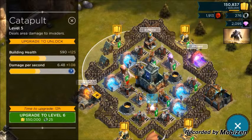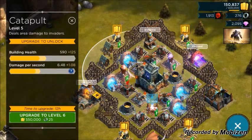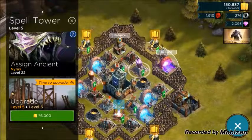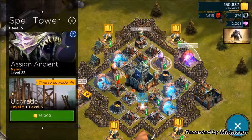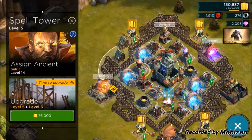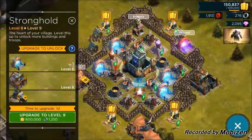The troops most damaged by splash damage are the wardens — they can be destroyed pretty quickly by a few blasts from the catapult. It's happened to me many times; sometimes you forget about it and next thing you know your wardens are dead. Then we have the spell towers: you assign an ancient to them and it has a certain effect on attacking troops that come within that radius. I have two spell towers at level five — Swordrick assigned to one and Nirax assigned to the other.